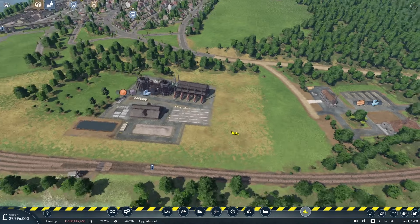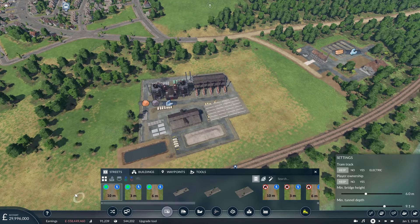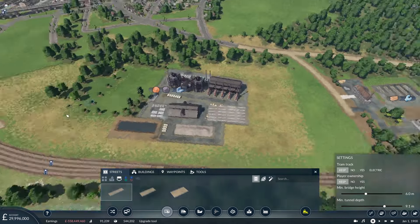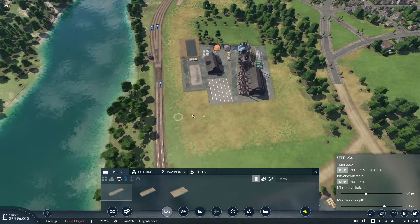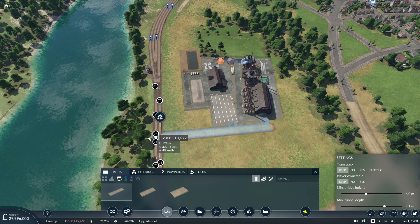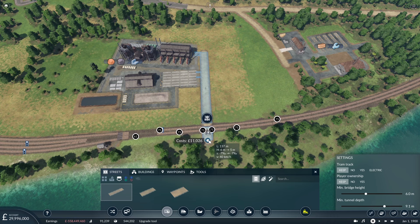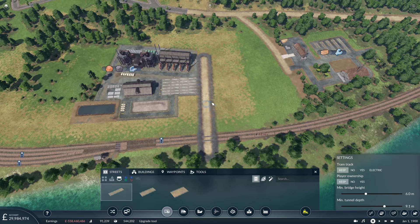I'm going to have to remove all these fences so I can put my station in. Stephen has done something I do sometimes as well — put fences around my stations and industrial sites, which looks really good, but it's a real pain when you want to place things like stations because they don't like building on fences. I've cleared all the fences out. Before I place my station down, I want a bit of a road to come down here, to give the signalman a route across the tracks.